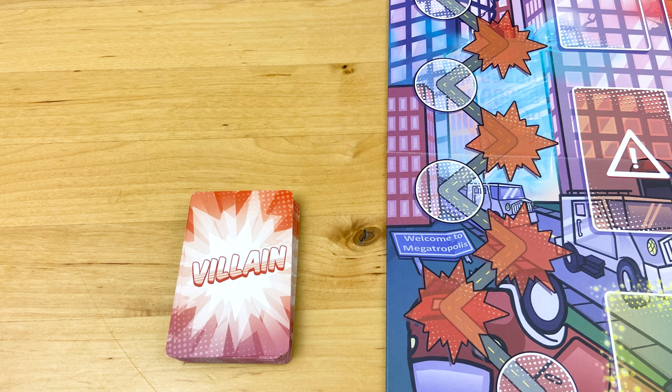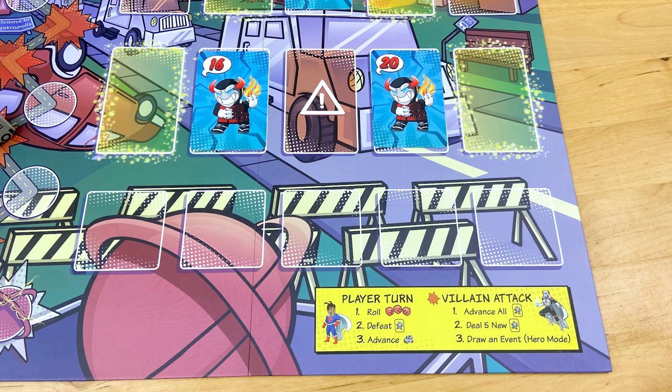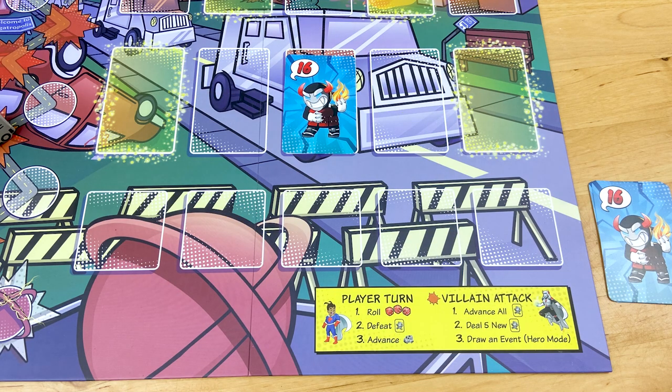If any of the villains make it through, put them aside and keep playing. Your goal is to let as few villains through as possible, then keep trying to beat your best score. If you make it through the whole game without any villains making it through, chances are you're ready to try sidekick mode. And that's how you play Outnumbered.